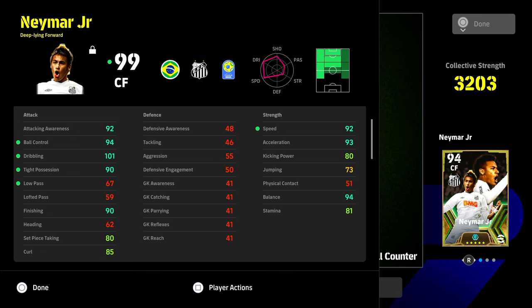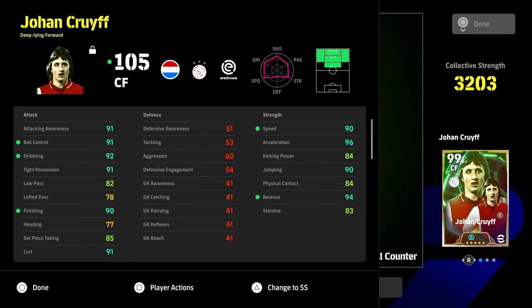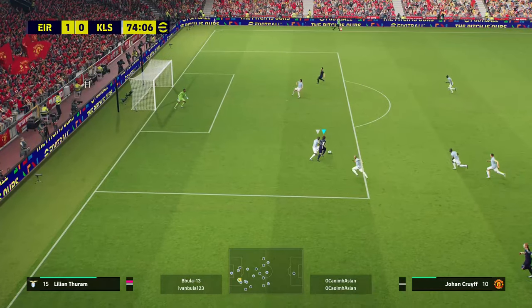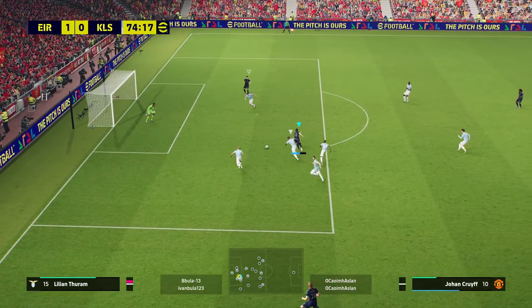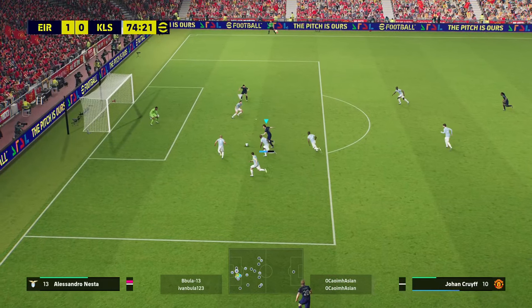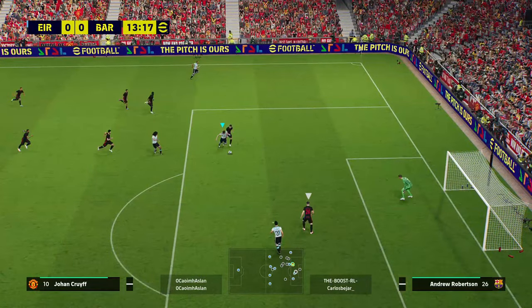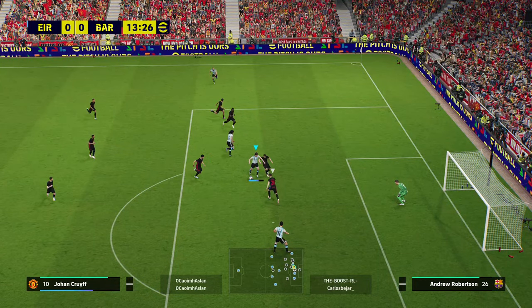This Cruyff reminds me — because he's a deep line forward — of one of my favourite ever players, Neymar Santos. But we're going to have a look at how Cruyff just absolutely blows him out of the water in terms of sheer stats and how he produces on the pitch. We already showed you this clip — look how strong he is here against Turam. Turam is the granddaddy, one of the best players in the game, and Cruyff just absolutely obliterates him.